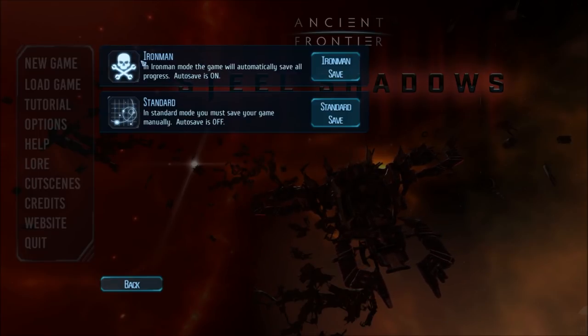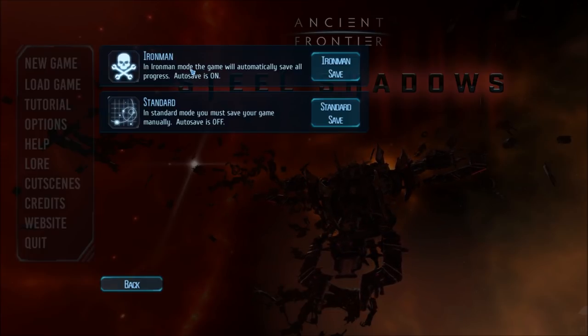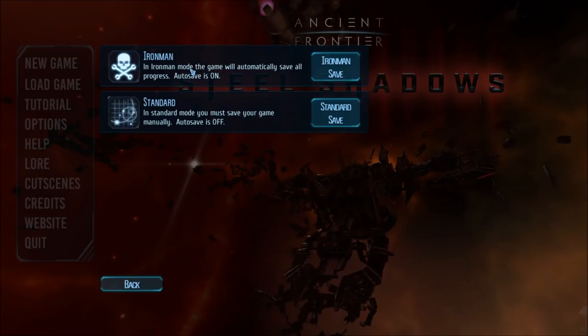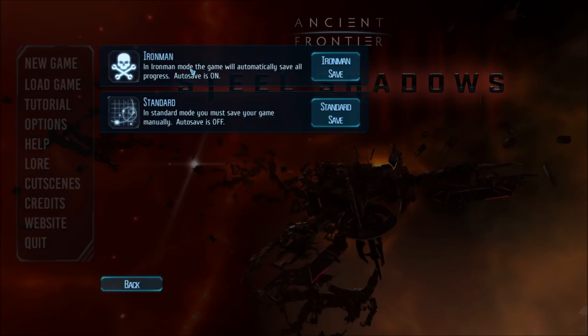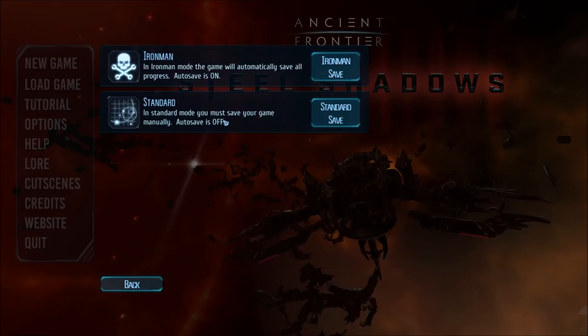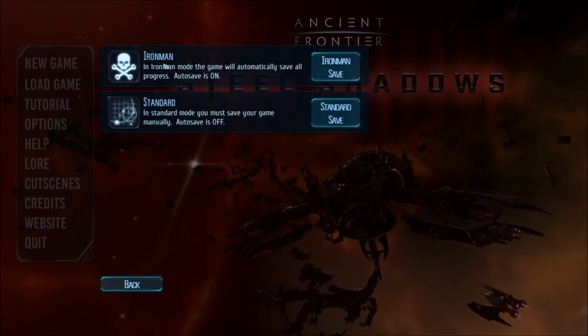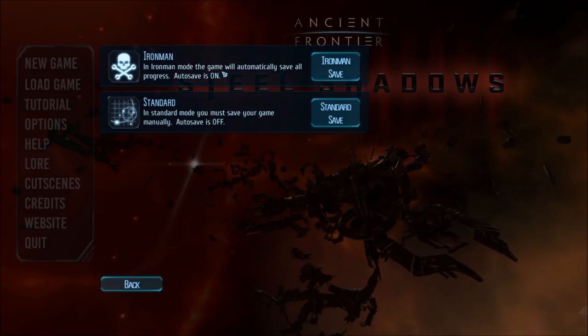I will play it and treat the game like it is an Iron Man mode, but just so I don't lose any footage — like right now, we lost the first episode and I'm redoing it — just in case any file gets corrupted or there are sound or video issues, I don't want to lose footage. So I'll be treating it as an Iron Man save, but I'll be making individual saves just in case I have to replay an episode due to corruption. You'll see all my dumb mistakes. In standard mode, you must save manually — autosave is off.